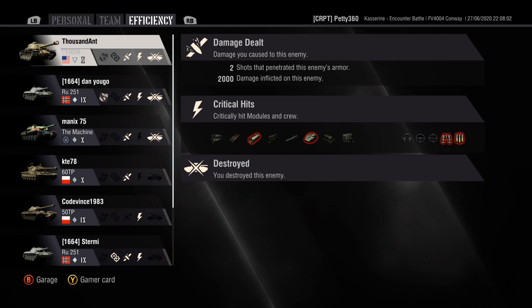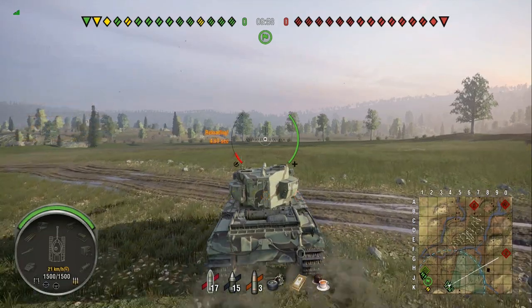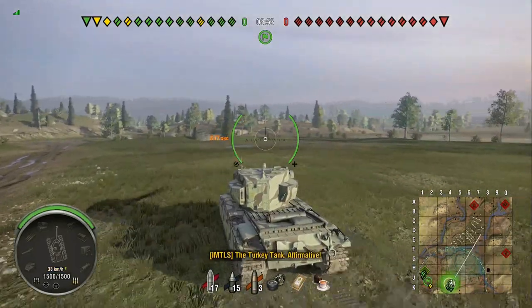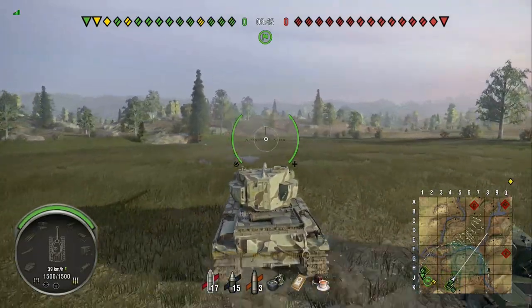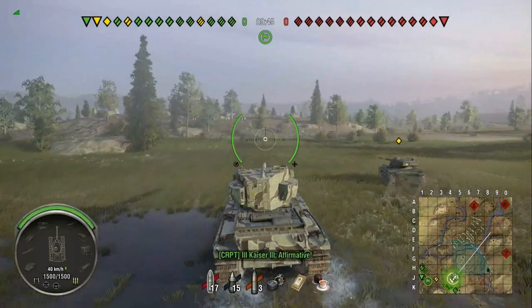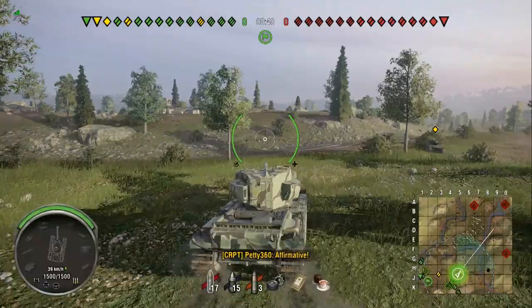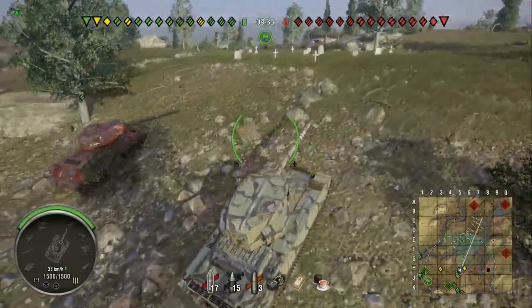I like the big gun because I like to slap people and I don't have to peek as much - that is what I prefer in a TD. But the gun is derpy and the pen isn't the best either. 260 on the standard is a good round, but having no premium round to deal with super heavies means 260 against super heavies can be a wee bit dodgy. Now we're on Flensburg 1944 and we're using the 120mm.